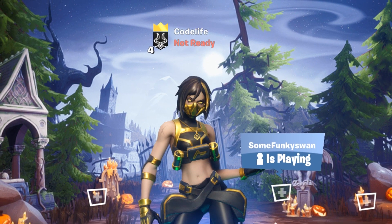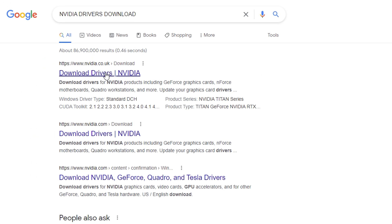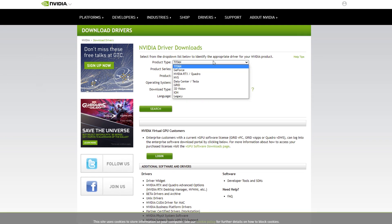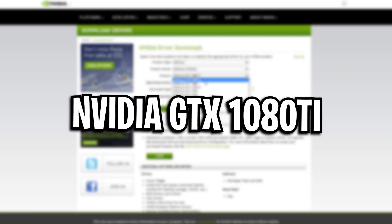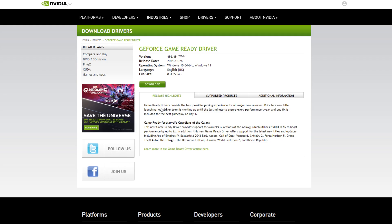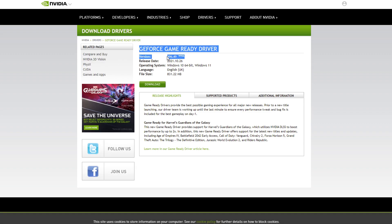For those wanting to know how to actually download the latest drivers, all you've got to do is Google search 'Nvidia drivers download' and click on that first link, or the one I'll leave in the video description. Then simply search up your graphics card — for me, I've got the GTX 1080 Ti, so I'll just put that in. And after searching, you can see here this is the latest driver for my specific graphics card. It's as easy as that.